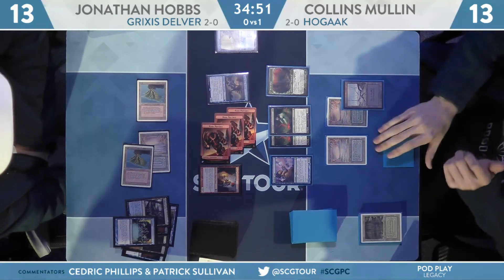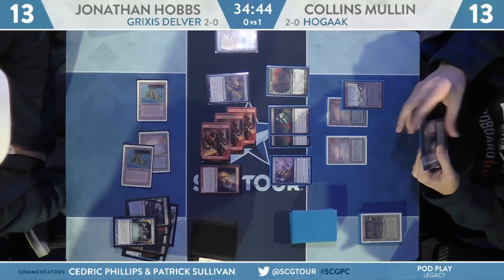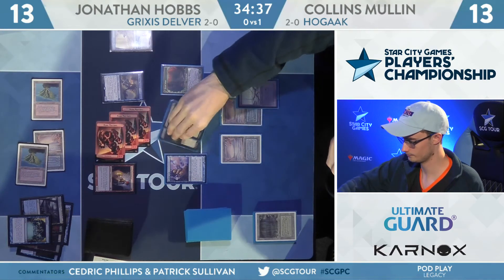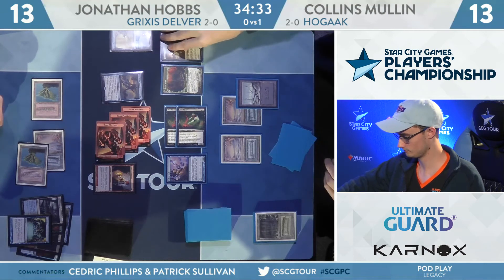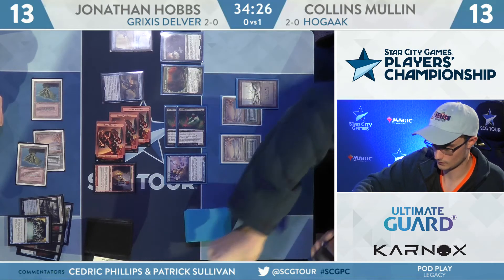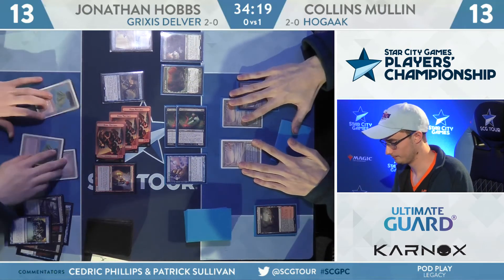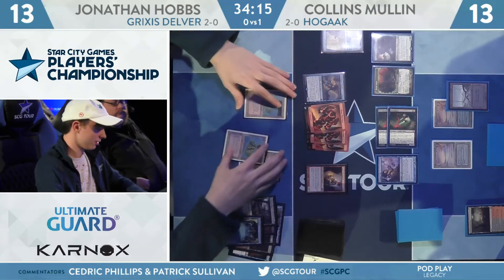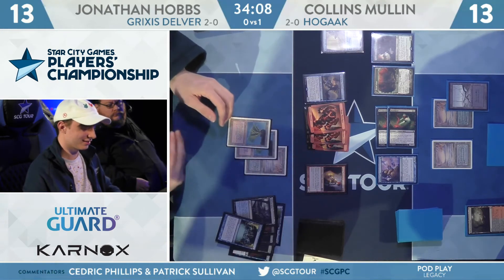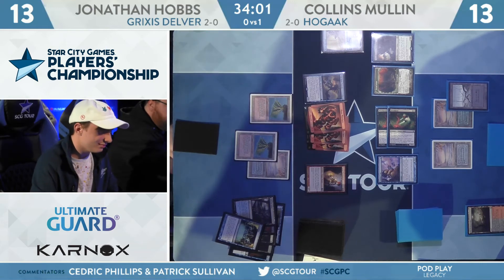Three cards placed in the graveyard from the Hedron Crab trigger for Collins Mullen — doesn't look like much to note. Remember there's a Hogak and Bridge from Below in hand for Collins. He's got enough in the graveyard via Convoke and Delve to redeploy Hogak — there's your 8/8 Trampler. Collins will exile some graveyard cards for the Delve. Hobbs does have that Brazen Borrower on an adventure — not on the battlefield yet. Tarmogoyf, three elemental tokens, and Young Pyromancer are on the battlefield. It's a draw step for Hobbs, a very important one, as a smile starts to come across his face.